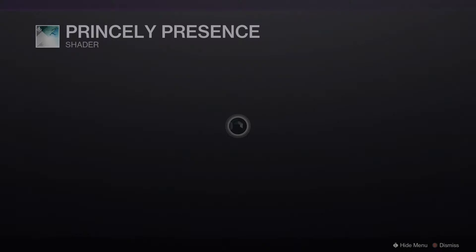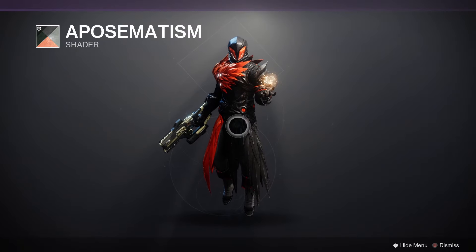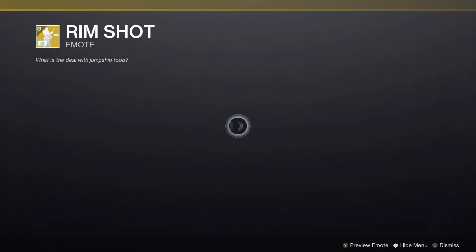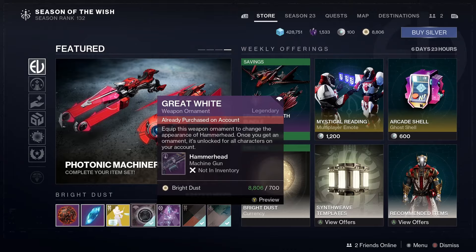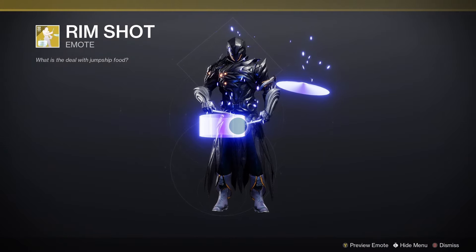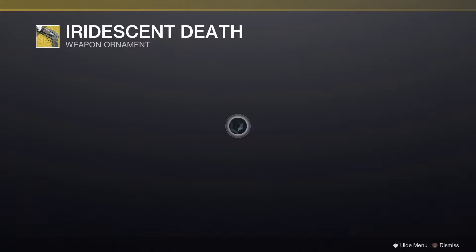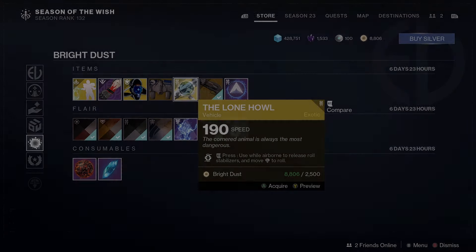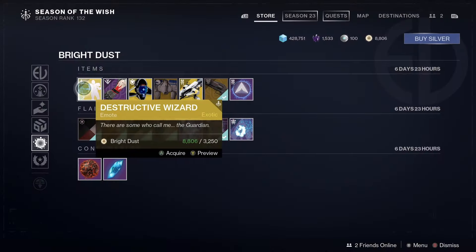Finally, let's have a look at the Eververse store and the items available for Bright Dust. We've got Princely Presence, Apostemism, and Lattice Entrance. Also Great White, which is an ornament for Hammerhead — very appropriate. We've got Rimshot, Infinity Door Projection, Iridescent Death, Crimson, the Lone Howl — very Iron Banner appropriate — the Pallbearer, Overcharged Shell, Symmetrist's Palms, and Destructive Wizard.